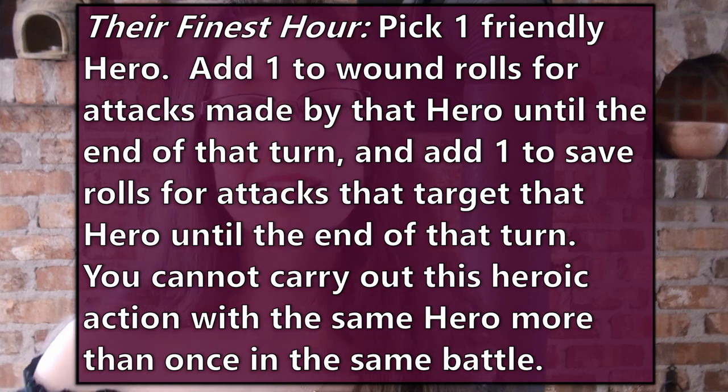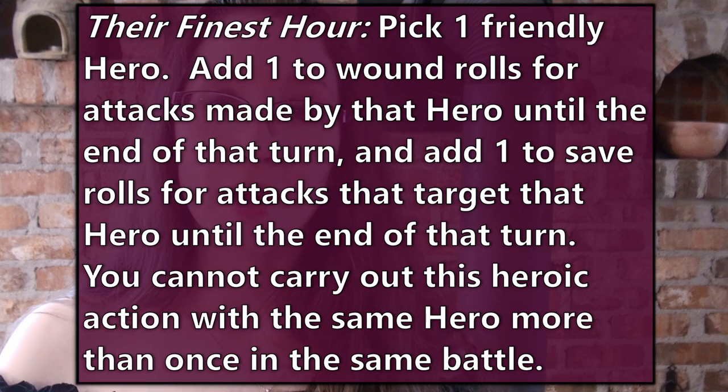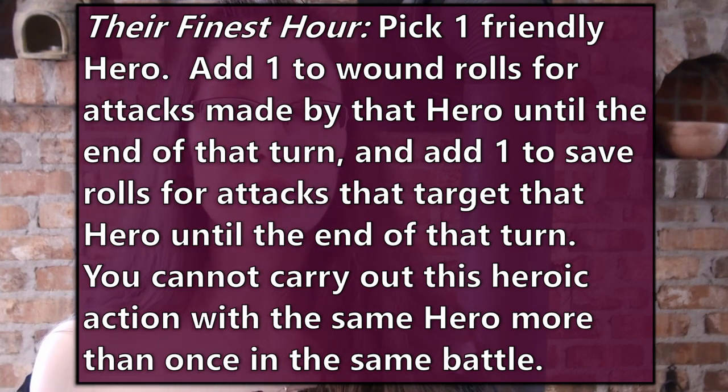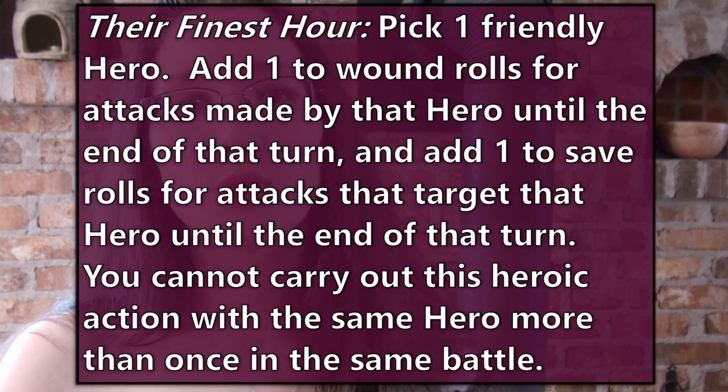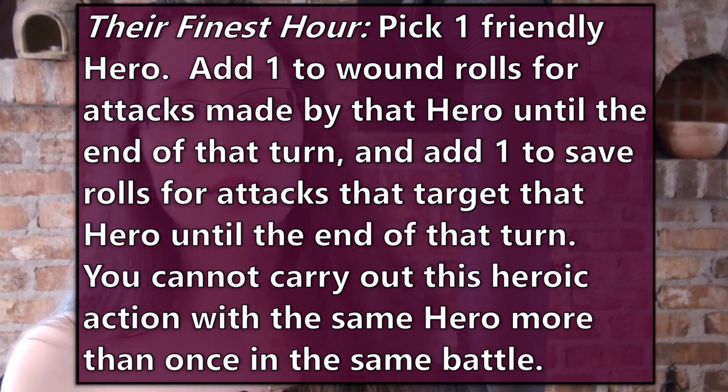The third one is Their Finest Hour. Pick one friendly hero. Add one to their wound rolls for attacks they make during that turn, and add one to the saving throws for attacks made against that hero — so plus one to wound, plus one to saving throws. You cannot use this heroic action on the same hero in the same battle, so just once per hero.